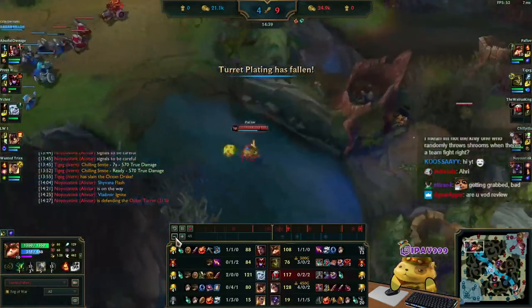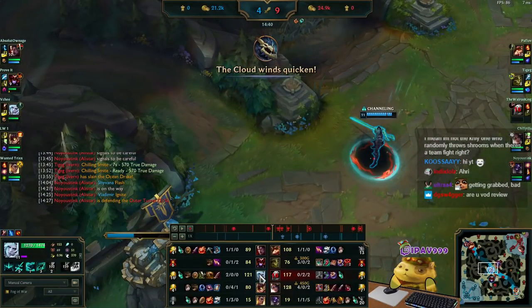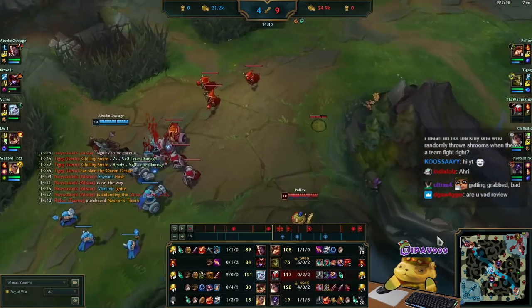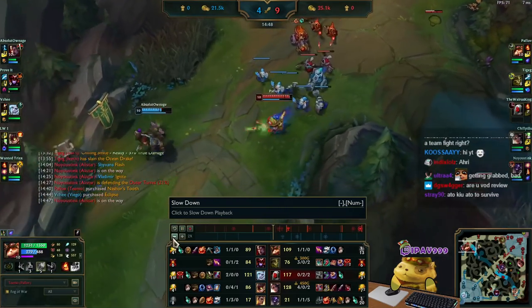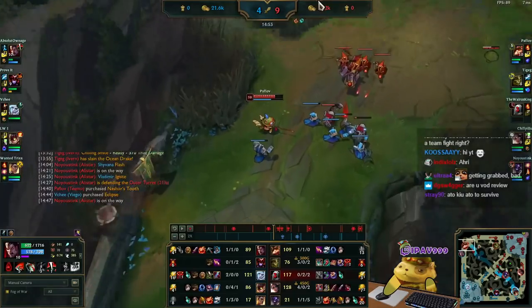This time I get hit by his Grab, so I use Phase Rush to run away — this is why we get Phase Rush. If we ever get hit by the Grab, we use Phase Rush to escape. Their Viego was consistently trying to roam to the top side because he won mid lane versus Blaidd — 2/0/2 while keeping even CS — so he just keeps hovering around this side, making me a little unsafe in top.